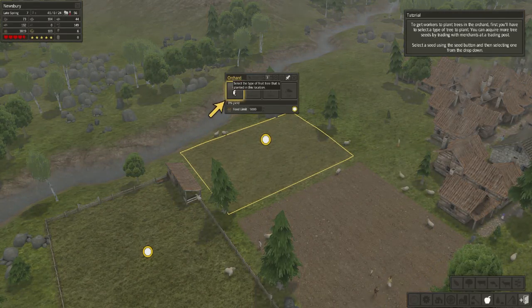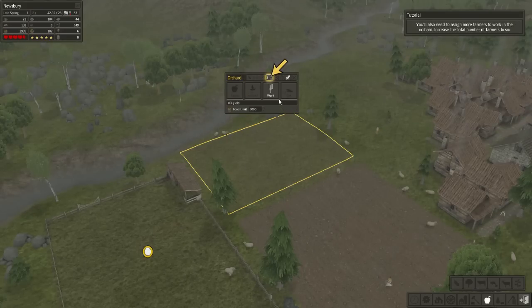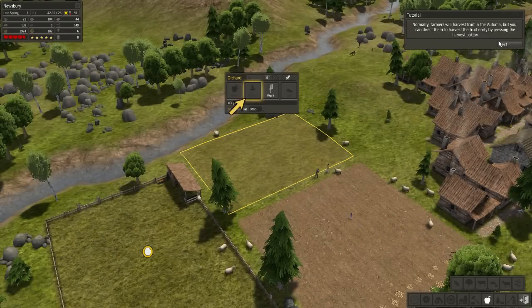First you'll have to select a type of tree to plant. You can acquire more tree seeds by trading with merchants at a trading post. Select Apple. You'll also need to assign more farmers to work in the orchard; increase the total number of farmers to six. Farmers will plant trees and they will grow over time — it takes several years for the trees to produce fruit.